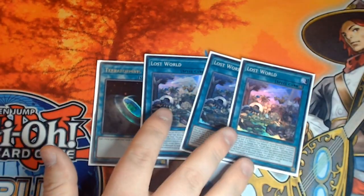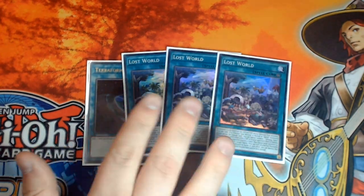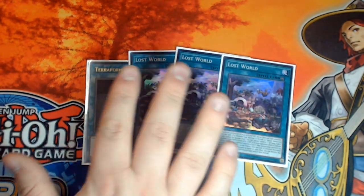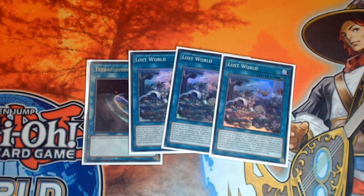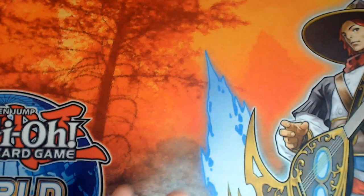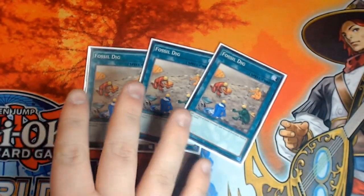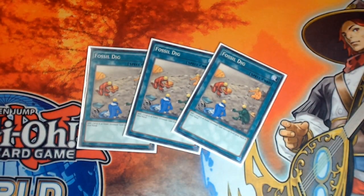Moving on to our spell cards: triple Lost World and a single copy of Terraforming. There have been deck profiles in the recent past where I've run less than three copies, and that is absolutely incorrect - you need to run three copies of Lost World. This card is so incredibly powerful and important to the strategy; I cannot overstate how much you need three copies, and of course Terraforming helps you get to it. Triple copies of Fossil Dig - it says search basically anything. Why this card is still at three baffles me.